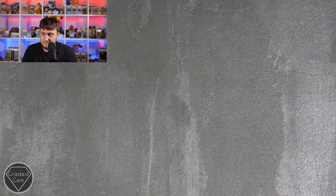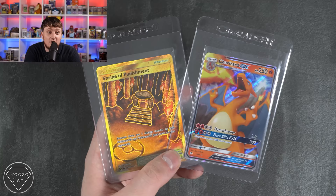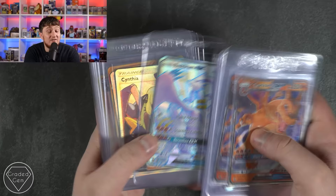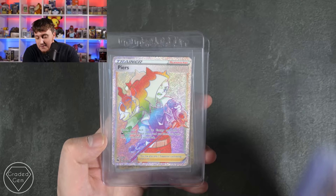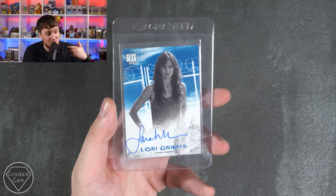Daniel, you're up next submitting a Charizard GX and Shrine of Punishment — these must have been your pulls, congratulations and thanks for submitting them to Graded Gem. Joshua, you're up next. SM211 Charizard GX, Legendary Birds in all different forms, Hidden Fates — this reprint has gone crazy — Charmander, Charmeleon, Eevee. Then we've got Piers from Champion's Path — our deadline was right at the end of Champion's Path so people would have actually got it on the day of release, got the pulls and got them in. And then a very cool Walking Dead card as well. Many thanks Joshua.